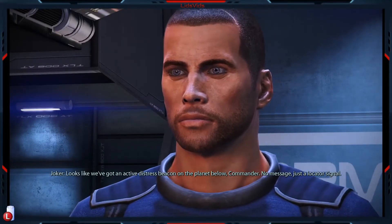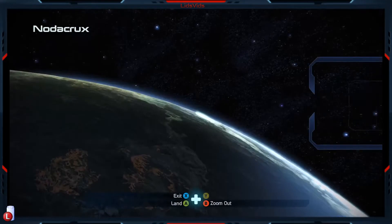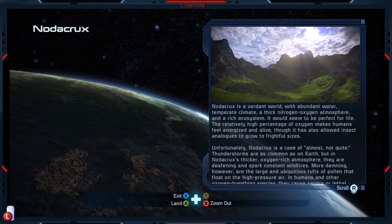Looks like we've got an active distress beacon on the planet below, Commander - no message, just a locator signal. Nauticrux is a verdant world with abundant water, temperate climate, and thick nitrogen-oxygen atmosphere - and a rich ecosystem. It would seem to be perfect for life. The relatively high percentage of oxygen makes humans feel energized and alive, though it has also allowed insect analogs to grow to frightful sizes. That's apparently a real thing - back hundreds of millions of years ago on Earth, when there was far more oxygen in the atmosphere, insects were significantly larger. Maybe I'll pass on the high oxygen atmosphere in that case.